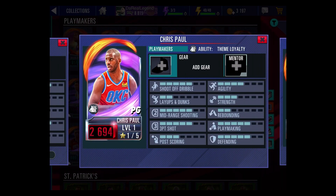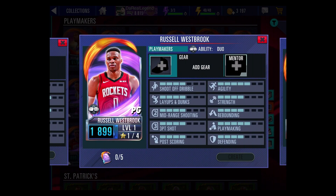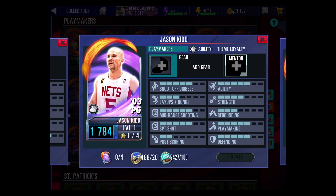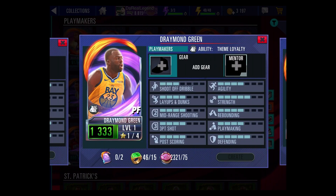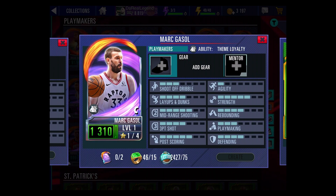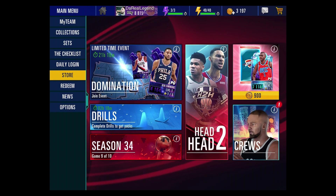Then you got Ruby Chris Paul, a Ruby Jokic which can be crafted with seven collectibles, and a Sapphire Westbrook who has a dual ability — pair him up with Harden for a power bonus, and he's crafted with five collectibles. You also got a Sapphire Jimmy Butler and a Sapphire Jason Kidd with the Brooklyn Nets, both craftable. On the Emerald side you have Draymond Green, Drew Holiday, and Marc Gasol — all craftable and great options for newer players in the game.